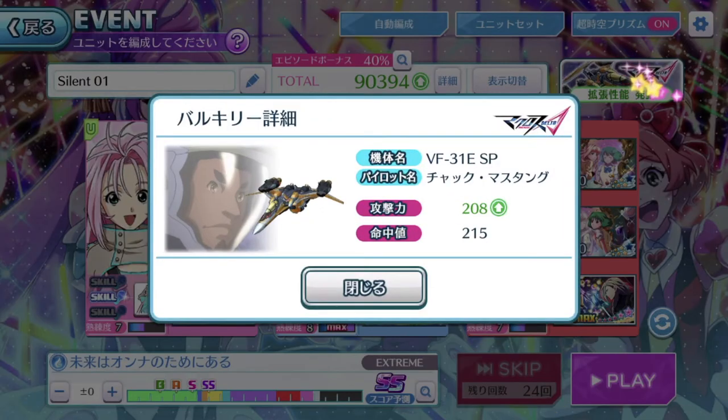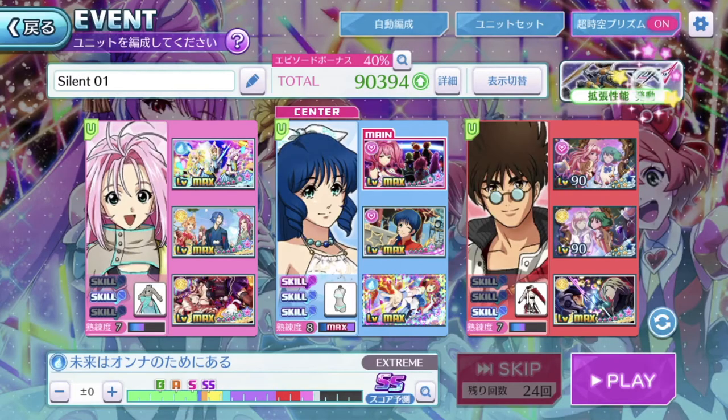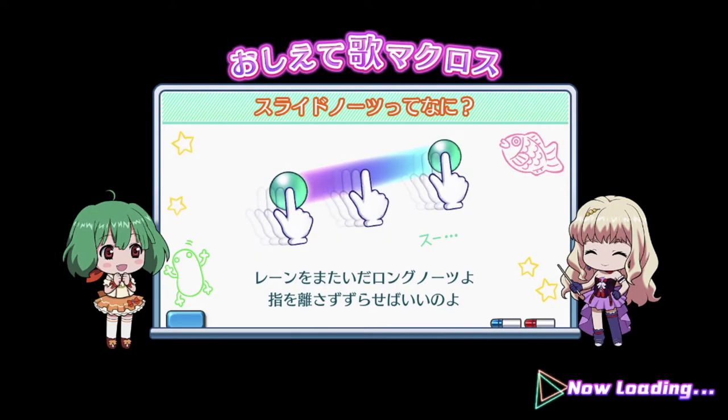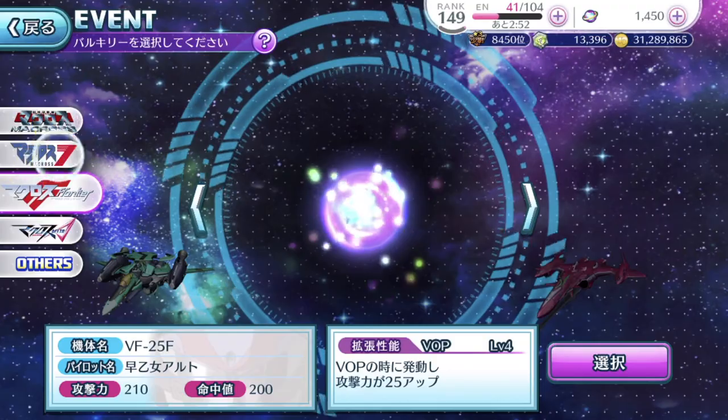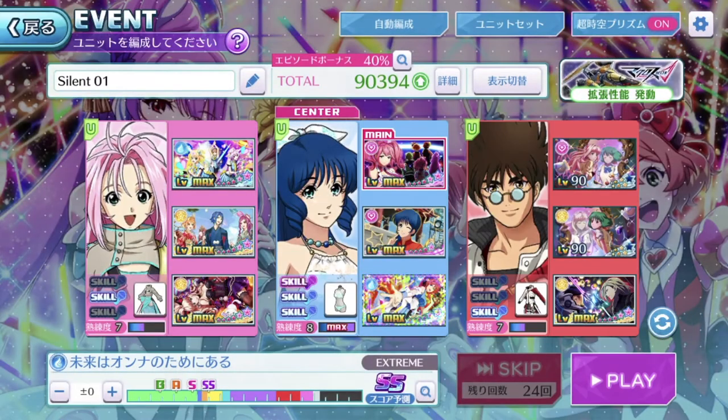This button — if you hold on to it, you get to see the details of the Valkyrie. If you want to change the Valkyrie, just do a single tap on it and you get to the Valkyrie page. You get to change whichever Valkyrie according to whichever song series, and of course the effects that the Valkyrie boosts for you as well.